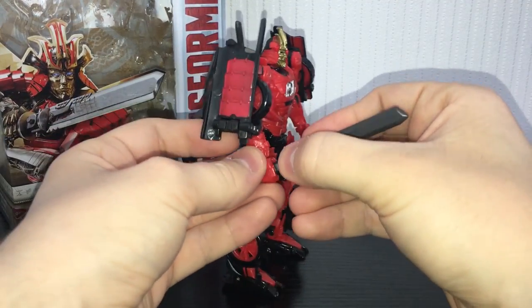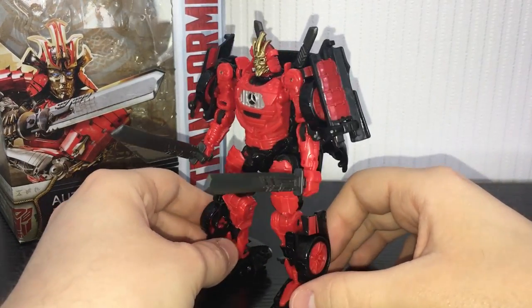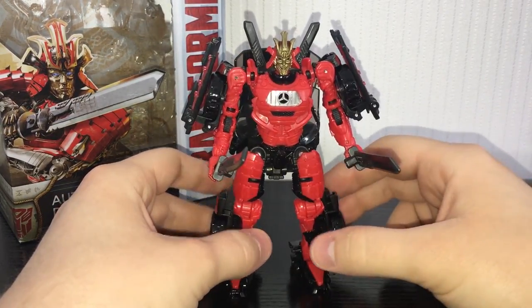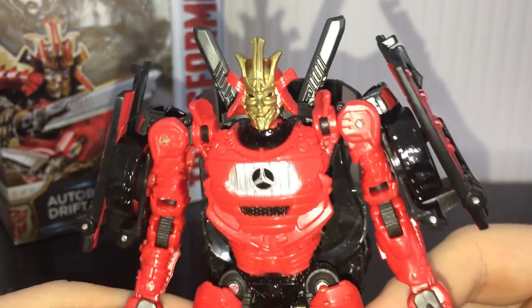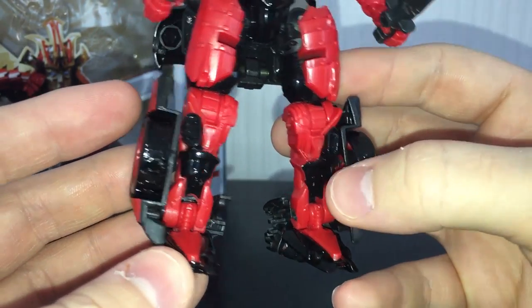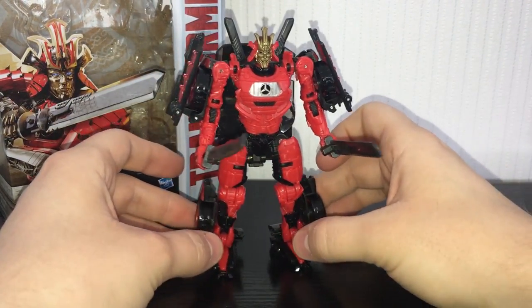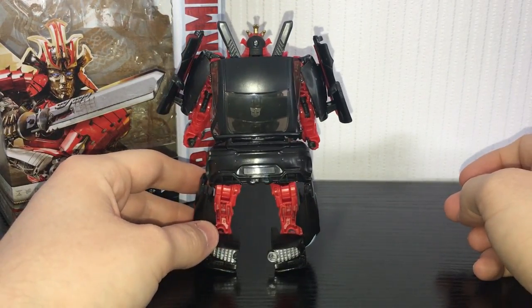The swords you can obviously put into his hands. You can actually store them on his back if you swap them out for the daggers, but it kind of looks silly so I just tend to leave those. I do wish he had a little scabbard to put those in but I think that's pretty unfeasible with the mould. As with most of the Last Knight Premier Edition figures, I'm pretty impressed with the detailing. He's got a much better head sculpt than the Age of Extinction version and looks really, really good. I love the gold colour scheme they're using — nice Mercedes badge on the fake chest. The legs aren't great in terms of paint apps, just a little bit of black, but the vibrant red just saves everything. Nice red on the shoulder pads.